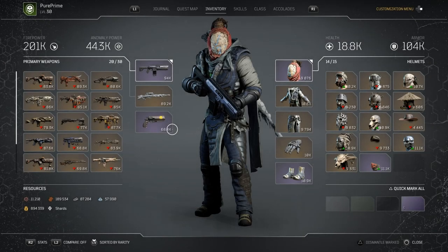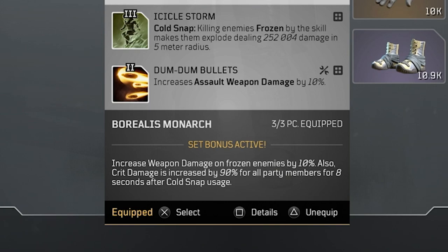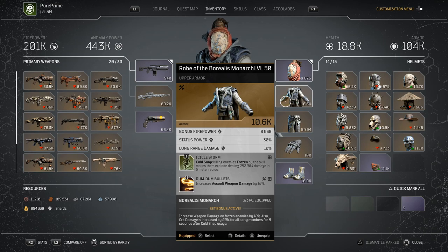Right out of the bat I'm gonna show you why we are using the Borealis Monarch legendary set. The set bonus is active and increases our weapon damage on frozen enemies by 10%. But also the crit damage is increased by 90% for all party members for 8 seconds after cold snap usage. This is just insane — it boosts your damage and the damage of your fellow Outriders with 90% crit damage. And that's why we're combining the freeze damage and the toxic damage.